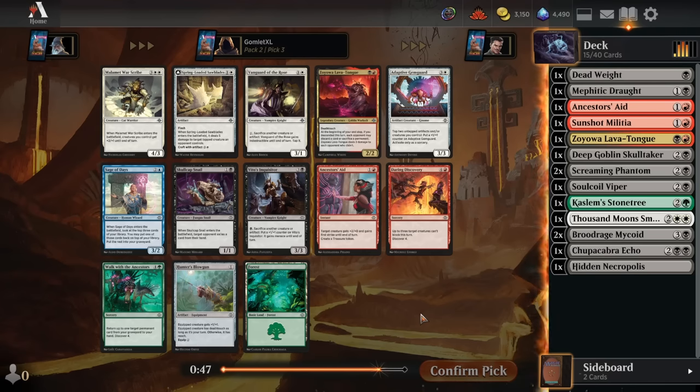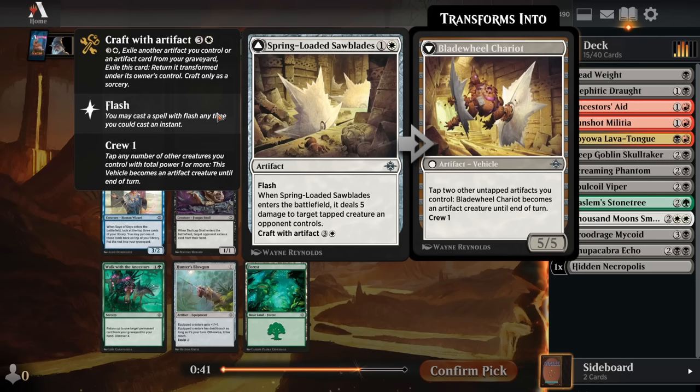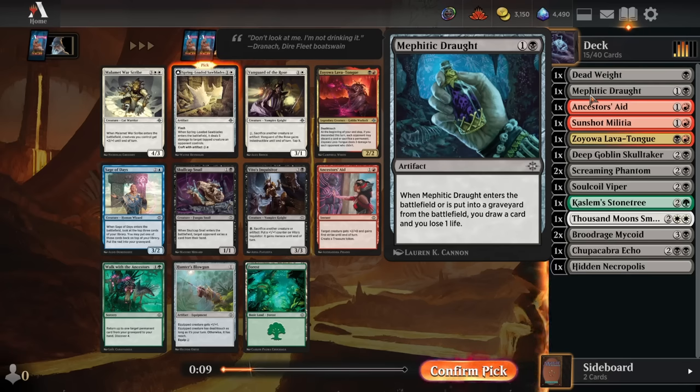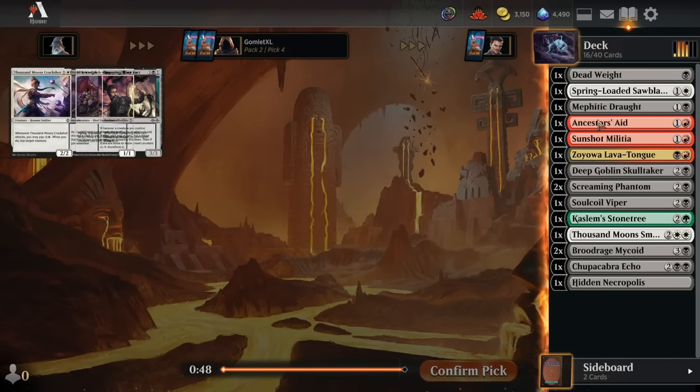Pick 3 gives us some gas in white to go with our Thousand Moon Smithy. We've got Spring-Loaded Sawblades, which is quite nice. While it's situational removal — only shooting tapped creatures — the upside is it's a 2-for-1: you cast it as removal, have it sitting as an artifact to tap, and then craft it later to get a 5-5 vehicle that crews for only 1. Sawblades is a great 2-for-1. Vanguard of the Rose is also great for black-white since we care about sacrificing, working well with Mephitic Drafts.